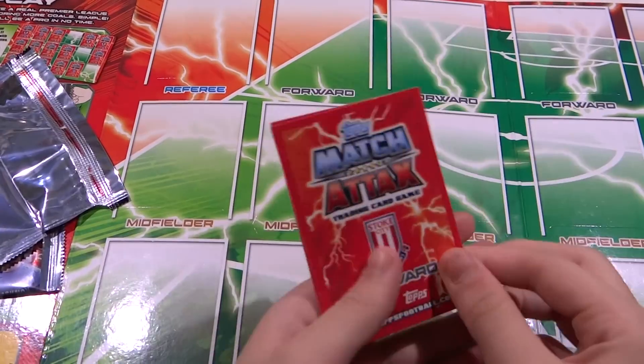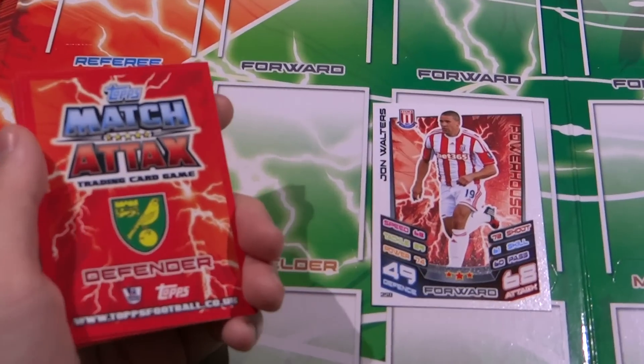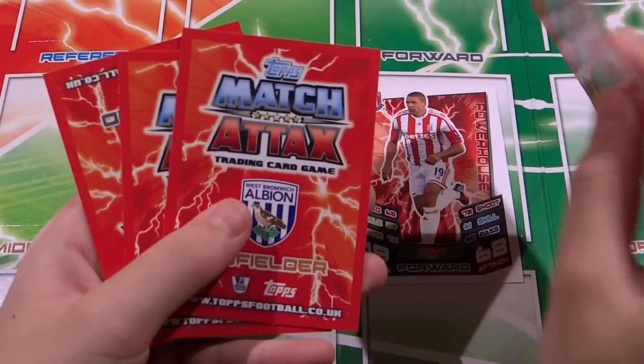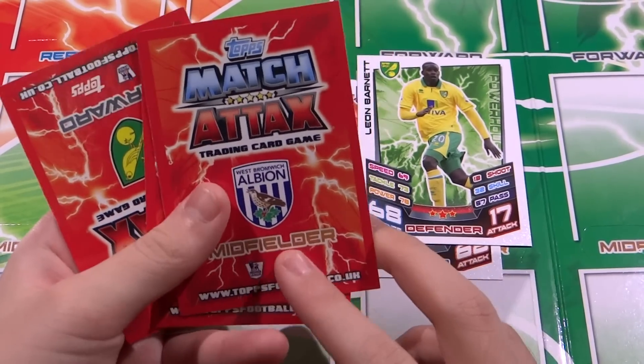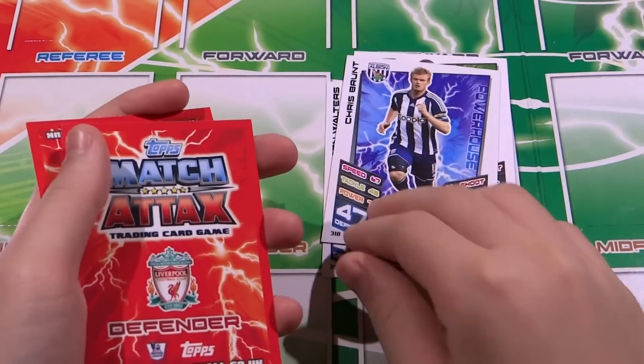First up, Stoke City forward John Walters: 49 defense, 60 attack, 3-star powerhouse. Norwich defender Leon Barnett: 68 defense, 70 attack, 3-star powerhouse as well.